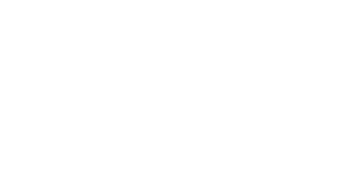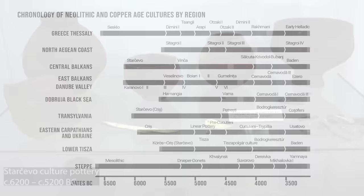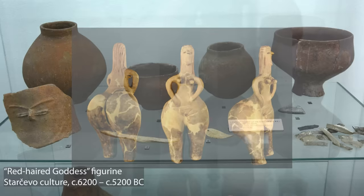Exactly how the Vinča culture developed is still not quite clear. It may have evolved from the preceding Starčevo culture or perhaps through migration from and interactions with neighbouring cultures. These earlier societies lived in small farming settlements, made tools, pottery and ritual ceramic figurines.